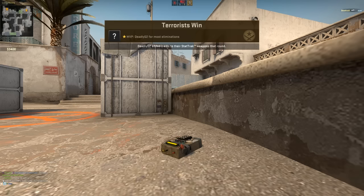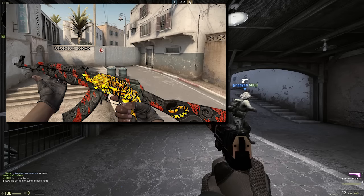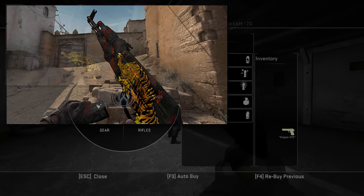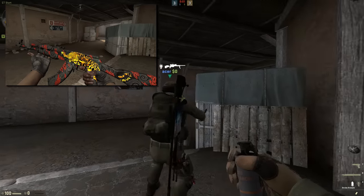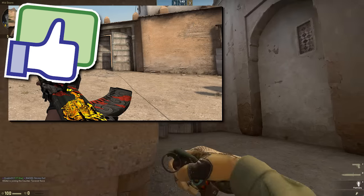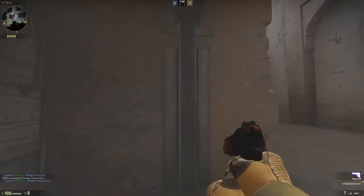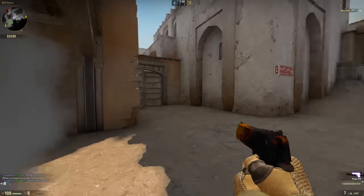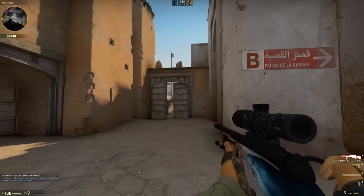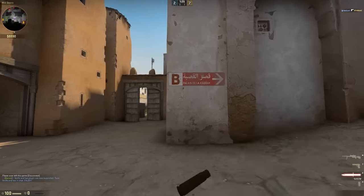The first skin I'm going to be showing you is the Tiger Strike AK-47. Look at this thing — don't you guys think it's gorgeous? It is incredible. It would have to be a red, maybe a pink. You guys can go vote for it over on the Steam Community Workshop, linked down in the description. I thought this skin was absolutely gorgeous and it definitely deserves to be a pink or a red.